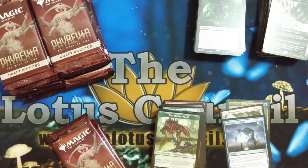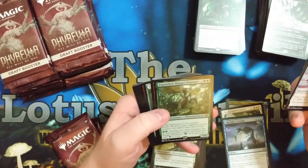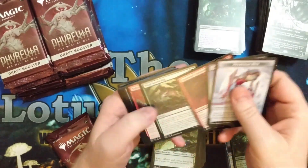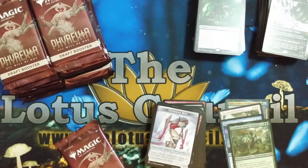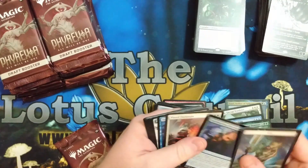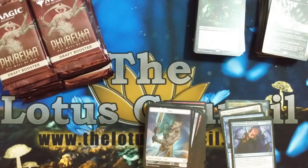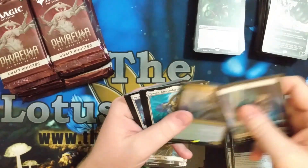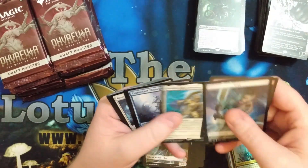Three more packs. We got a Zapandro Hunger Dominus! So I'm thinking green is definitely a color we're going to play, and definitely blue. But do we want to try and do white as well? Croaching Mycosynth — that's decent. We've only hit one Mythic so far. Yeah, we're definitely playing blue and green. And then we got a Kemba.